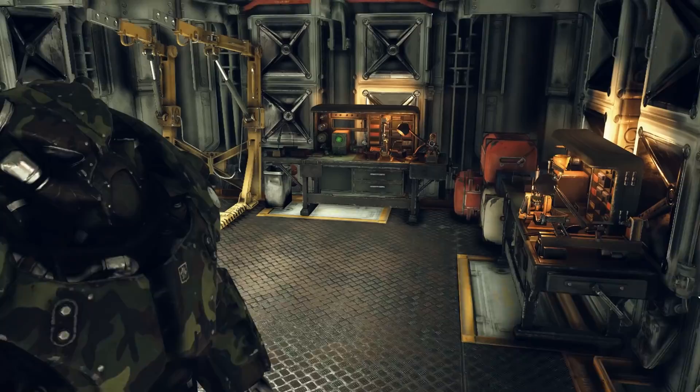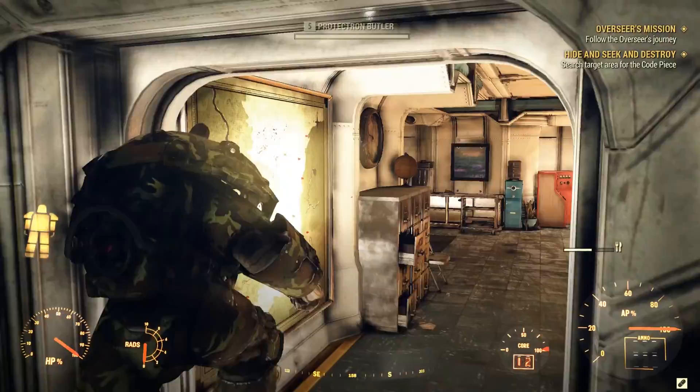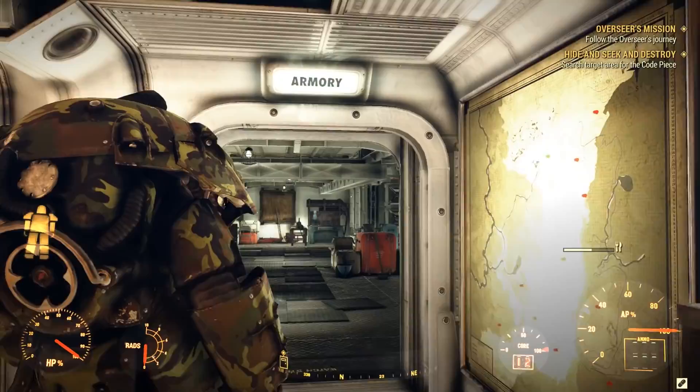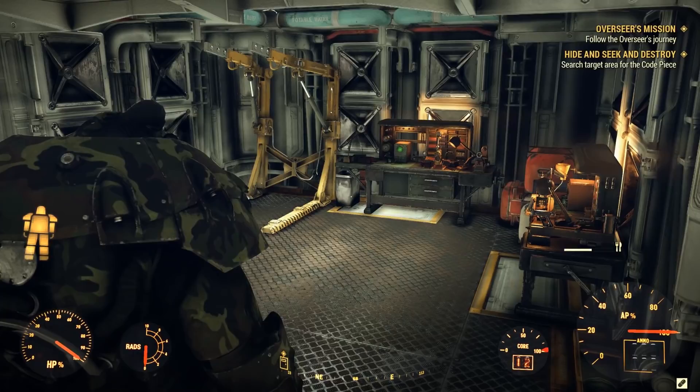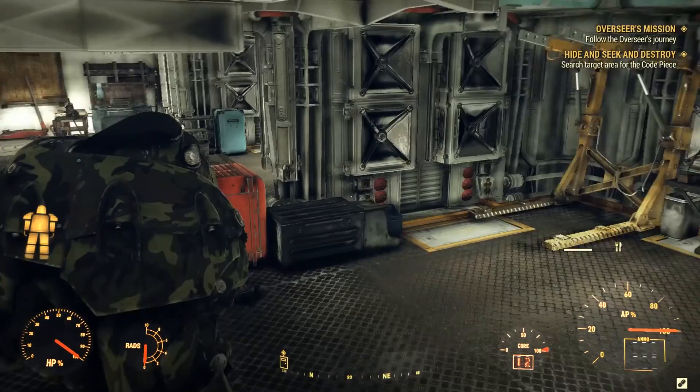To get inside here you pretty much need to finish the main storyline, where you will basically be able to get into this area — this is the armory. The only way you can get here is by nearly finishing the main storyline. You don't really even need to drop the nuke to get here.